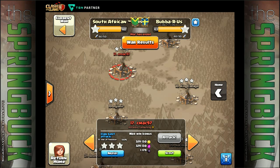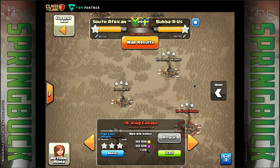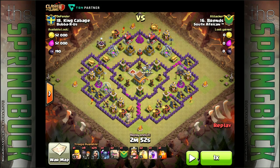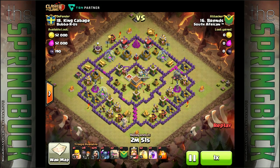Great effort from Jet there - I've got some music in the background this time around, hopefully it's something decent. Let's have a look at some of the lower ones because I think Brains had a very nice attack - he just went in with a traditional GoWiPe. I believe he's got probably a max PEKKA in the CC, so a shattered GoWiPe if there is such a thing. Two golems - I guess it is anyway, and it was nicely done if I remember correctly.